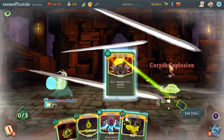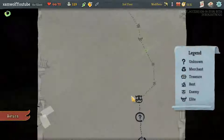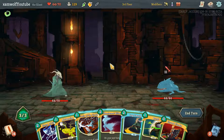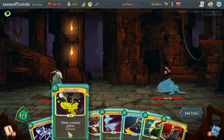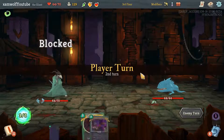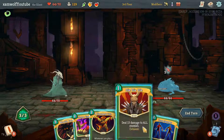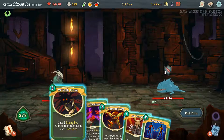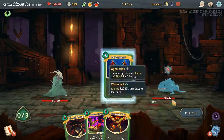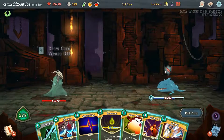Then we got a Corpse Explosion — do this, do this, easy kill. Oh my goodness, that's a very good block. We could Burst that, but bursting this doesn't do much, it gives us two more turns of weakness on the enemy, but that's not amazing. Die Die Die is 13 damage, then we can apply 6 poison, or we can Doppelganger — I think Doppelganger is better.